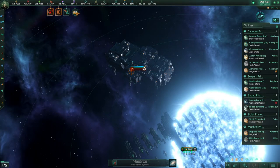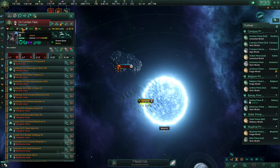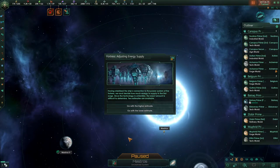We'll run the local power surge and see if that gets the door opened. Having stabilized the ship's connection to the power system of the fortress, we must decide how much energy to supply in the first surge. Two estimates are available: 50 energy credits or 500. It doesn't really matter to our economy. Generally in Paradox games, things that are more expensive have better outcomes — not necessarily, but generally. So we'll go with the higher estimate.